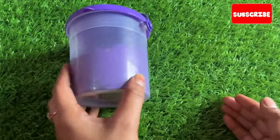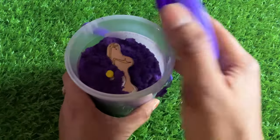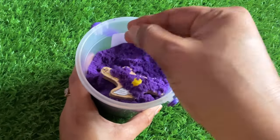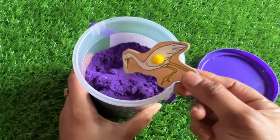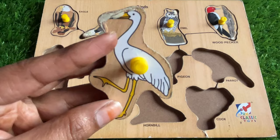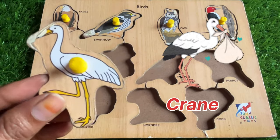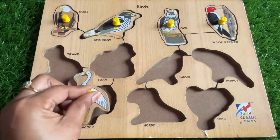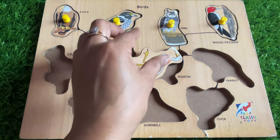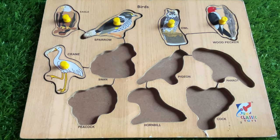Now we have a beautiful bucket of kinetic sand. Let's open it — wow, it's so nice, it's purple color. And here we got our next bird! It's a crane — the bird's name is crane. Where should we put it? No here, no, it doesn't fit — so let's put it right here. Yes, that's the right place!